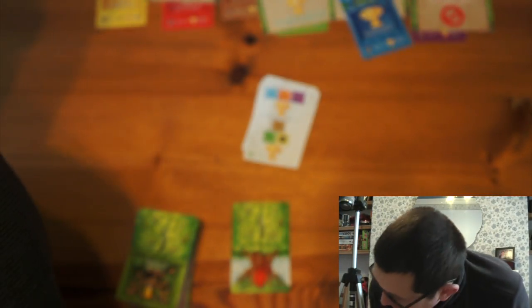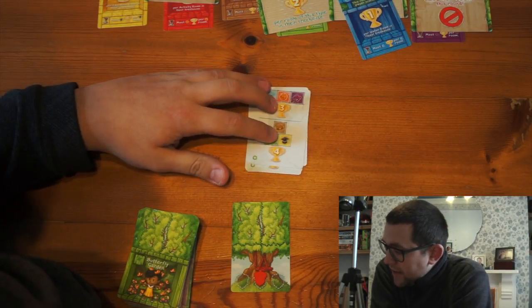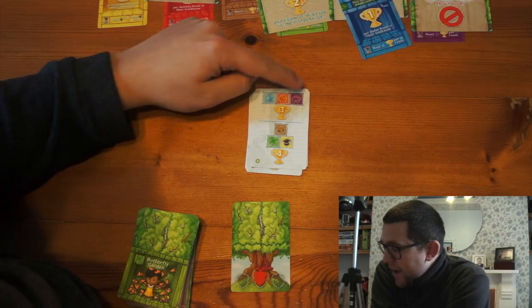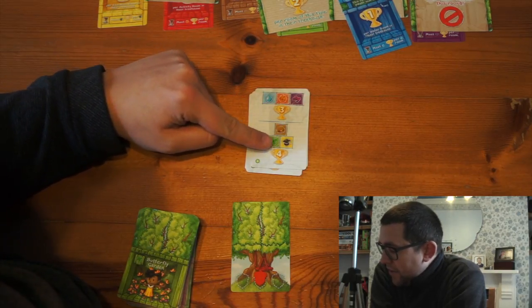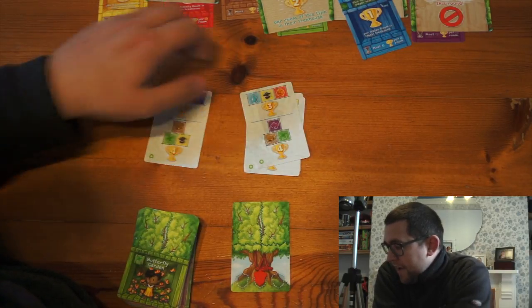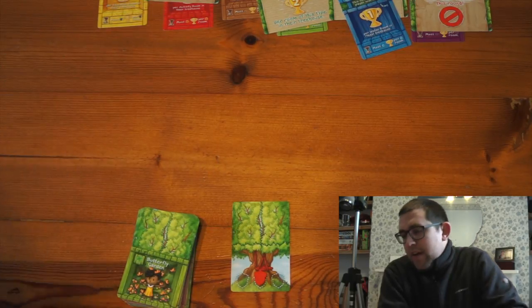You can also play with these optional mission cards. Mission cards give you points for achieving certain configurations in your treehouse. So if you have a blue, red and purple next to each other you get three points. If you have a green and a yellow with a brown on top you get four points. And there are various ones of these that give points for different layouts.